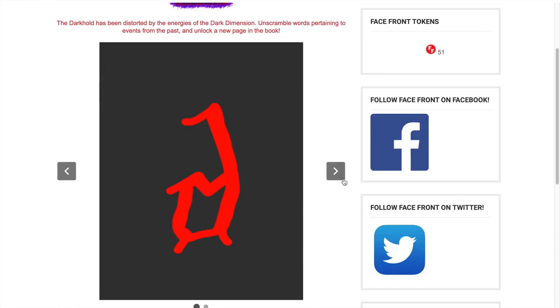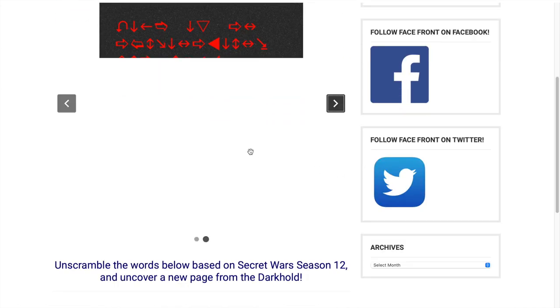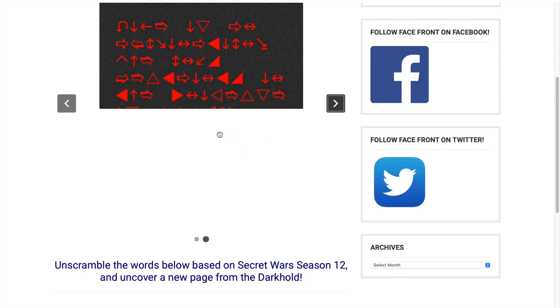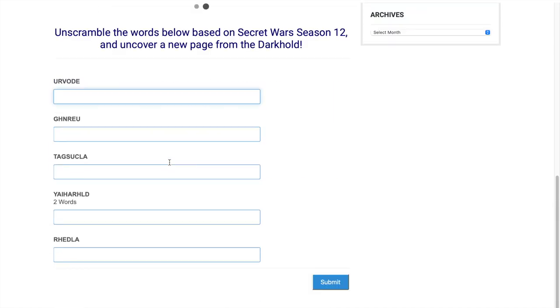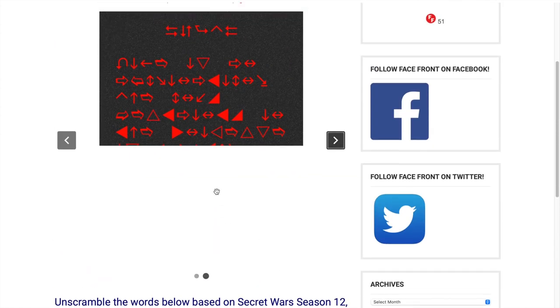As you can see, the Dark Hold also has a page that is scrambled. These are different words — it's not the same thing. Once you unscramble these words, hit Submit and you will decode this page of the Dark Hold.